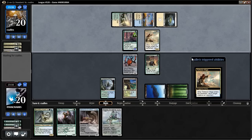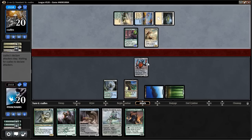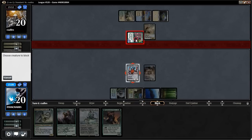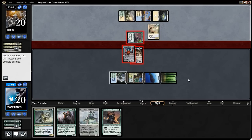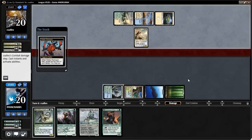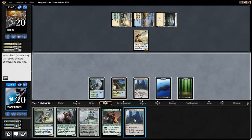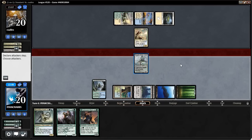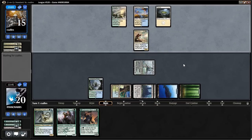We're going to flip and smash him. Another one. These guys are kind of weak against Reflector Mage, but they're good against everything else — they're just so big. It's hard to get a removal spell on them because they require discarding a card. Usually it's only Dromoka's Command that can deal with them, so it's hard to do that anyway. He still has three cards in hand.